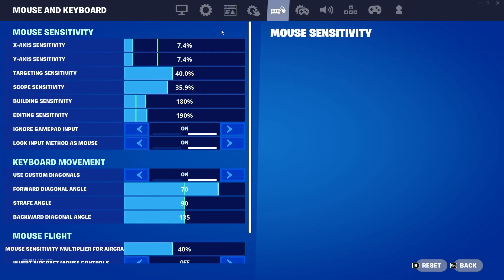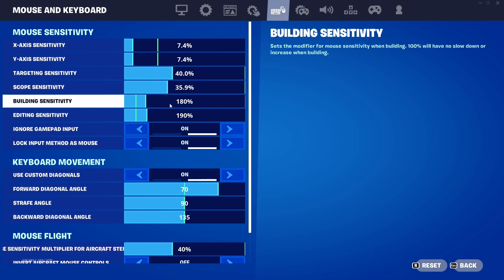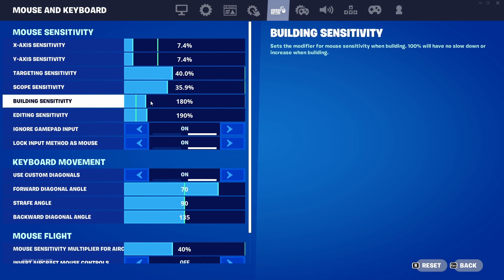In your mouse sensitivity settings, you want your X and Y sensitivity to be exactly the same. If you're using 800 DPI, I'd recommend 7.4 to 8. Target sensitivity — basically when you're aiming with an AR or shotgun — you want this to be pretty high because you don't need to make that many micro adjustments. For scope sensitivity, which is basically your sniper, you want to be able to hit shots easily, so you need those micro adjustments — have this at 35.